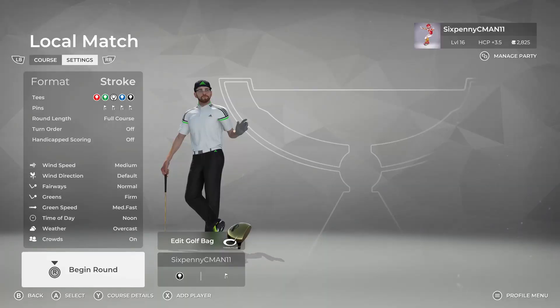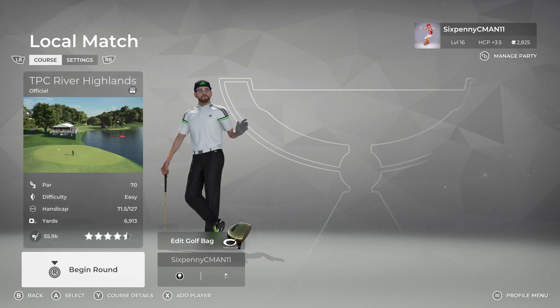Let's jump into the tutorial round. I'm going to jump into TPC River Highlands. This course is rated as an easy difficulty level. It's medium fast greens and we're going to be playing on medium wind speeds so there's some wind and I can show you how I play the wind.